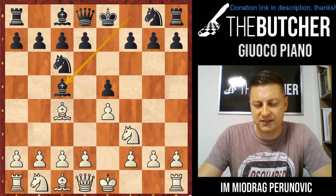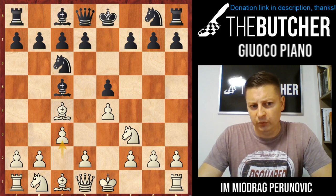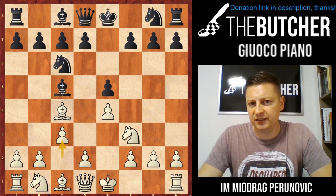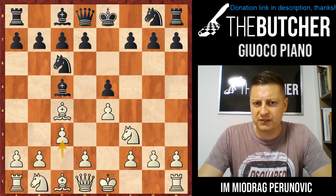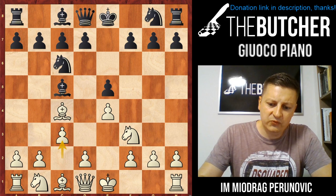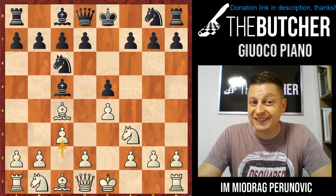You always play c3 in order to fight for the center and to play d4. Practically all moves by black are bad except Nf6. Nf6 is the main line. We're briefly going to check how to punish your opponents if they play Qe7, Bb6, and d6. After Nf6, I'm going to show you the lines with d4 — full of tricks, very unexpected sacrifices, and sneaky opening traps by white.